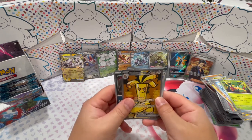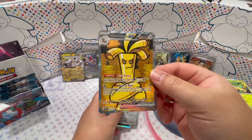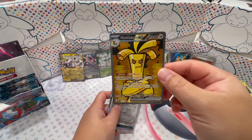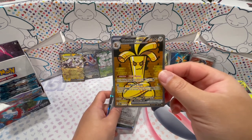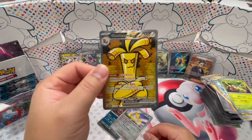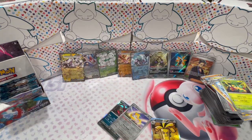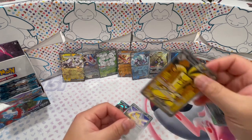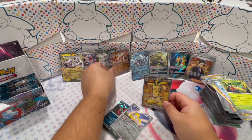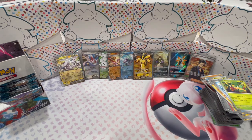We hit a Goldango Special Illustration Rare! Ooh, Jirachi — wow, that is nice. Wow. Almost doesn't look like a Pokemon card, huh? This is just like a weird looking Pokemon, but it's a Pokemon. Very, very nice. Awesome. Goldango EX. Sweet. Let's add this to the collection. There we go — nice hit. I think that's one of the higher valued cards in this set.